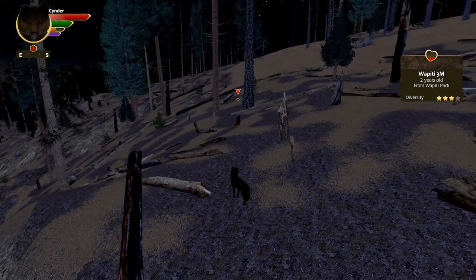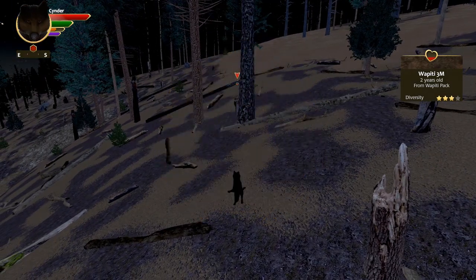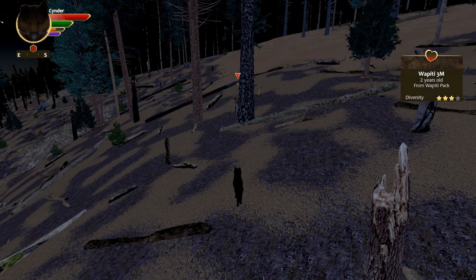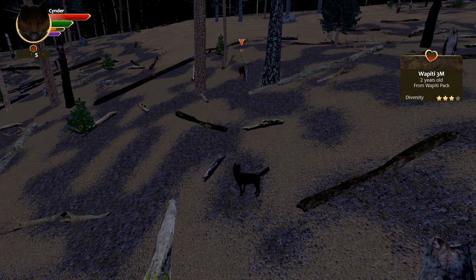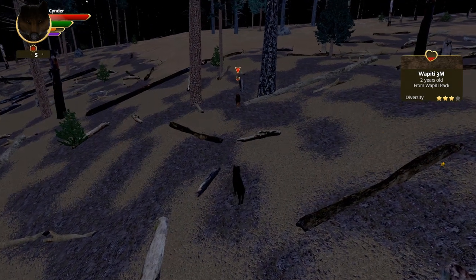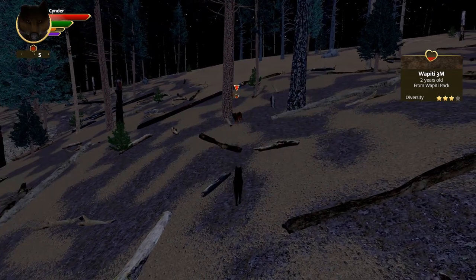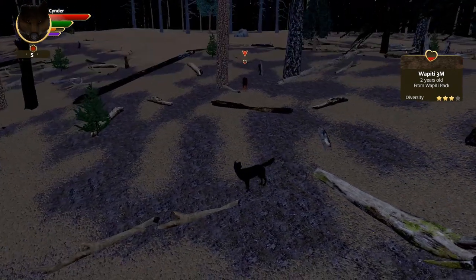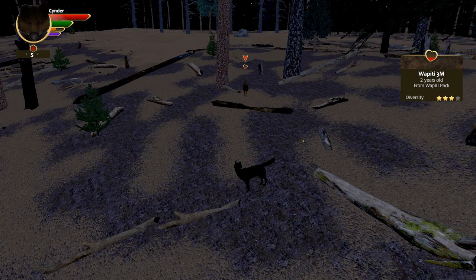At first he's not going to want to come near us — if we try to go near him he's going to run away. So we just want to target him by either clicking, or if you're using a controller then it would be the RB button — the front right trigger. Then you can hold E to open your emote wheel and pick a couple emotes.